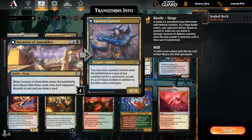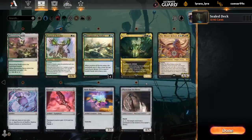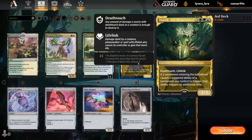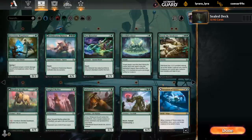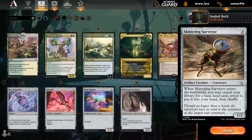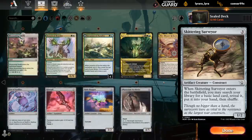Invasion of Amonkhet's nice too. And then a couple Duelands. And then, of course, Yarok, which is also quite good with our various ETB creatures, but also battles. And then Niv-Mizzet, which is probably not going to happen here. Maybe if I'd opened a bunch of Skittering Surveyors for mana fixing alongside all the Duelands we could have tried. But it doesn't seem to be the case.